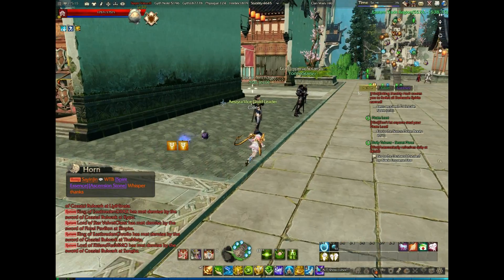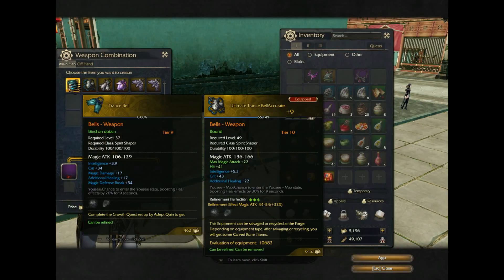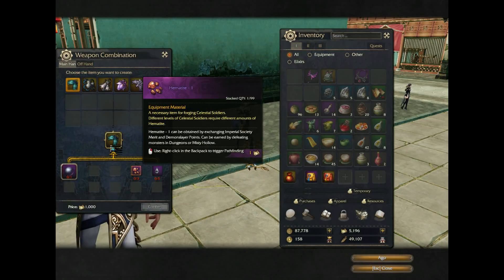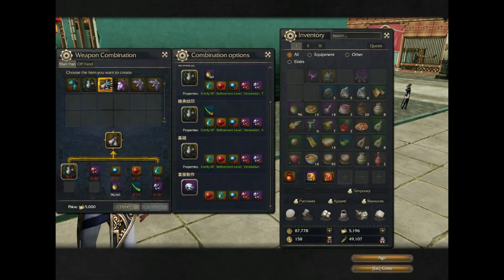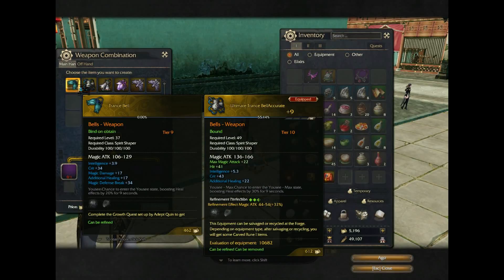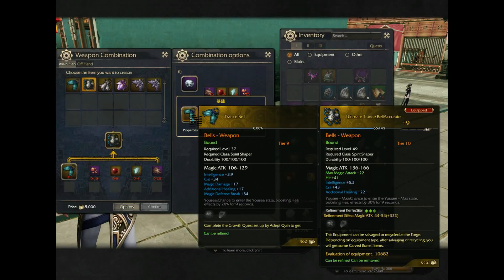Then you have this, which some people call Synthesis and this just says Combination. This is that first weapon — this is what it will show you. It should give you this stuff except for these; these are the only things you should have to get, the rest of it they give you. And like you can see, it costs various mats. Like the silver stones you use in place of the weapon.